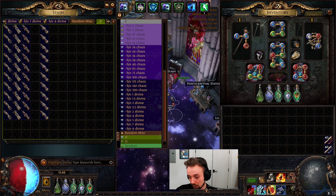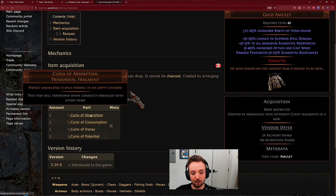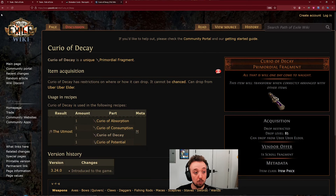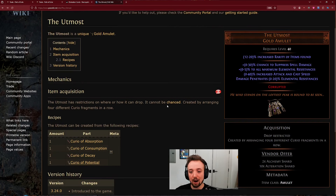Now what is the Utmost? The Utmost is a brand new amulet that's made by combining four fragments. These fragments drop from uber bosses — we got Exarch, Eater, Uber Elder, and Uber Maven. You combine these fragments by putting the four different curio fragments in a row. The rolls are quite wide: it can be as much as 30% suppress, 5% all maximum res, 40% attack and cast speed, and 20% pen.